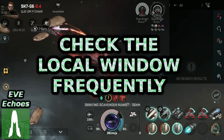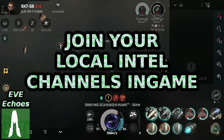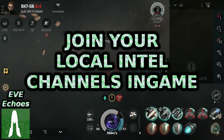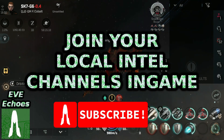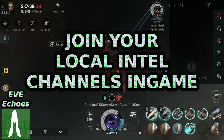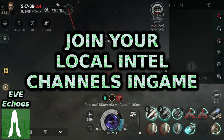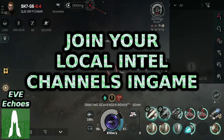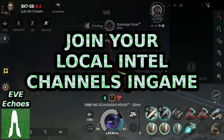That moves us on to intel channels. Most alliances have dedicated intel channels, whereby the movements of enemy pilots and any relevant information about them is shared. This is separate from the generic alliance channel in-game, to ensure that it is clear and easy enough to read, in addition to being available to other alliances where necessary. Keep this channel open and watch out for enemy movements when you're undocked, and act accordingly. If there's a fleet roaming four jumps away and you're out mining, be ready to hit that cloak or dock on a moment's notice if that local window lights up with hostiles.